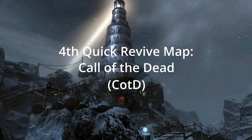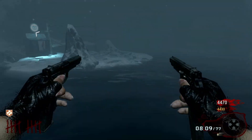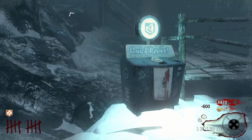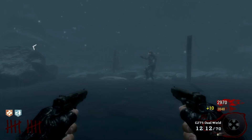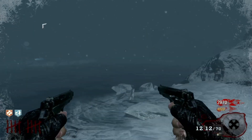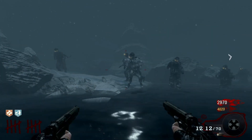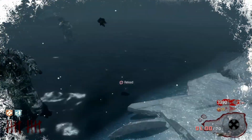Fourth up we have Call of the Dead. While this location is in the middle of the open just like Ascension, the main problem this perk runs into is the fact that it's surrounded by water. In the lower rounds it may not be too much of an issue, but in the higher rounds when George just keeps on shocking those zombies, you're gonna have a tough time being slowed down while those zombies are booking it for you. That water is a pain in the ass.